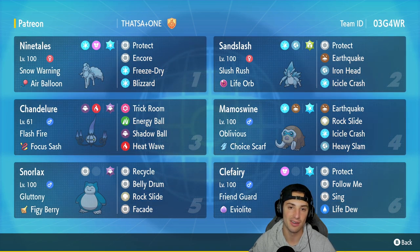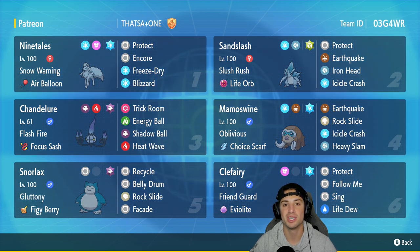Our first Pokemon for today's team preview is Alolan Ninetales with Snow Warning and the Air Balloon as its item. It's got Protect, Encore, Freeze-Dry, and Blizzard — no Aurora Veil on this one, which is totally fine. Alolan Ninetales can actually hit pretty hard on the special attacking side. Paired up with it is Alolan Sandslash with Slush Rush and the Life Orb as its item.